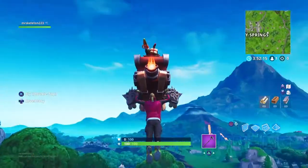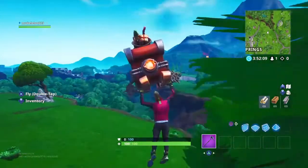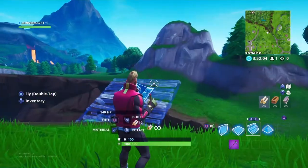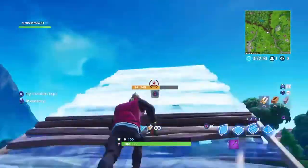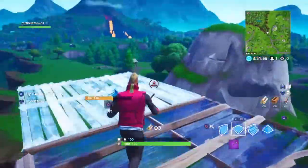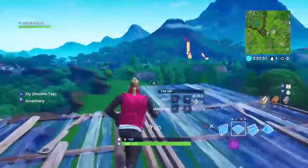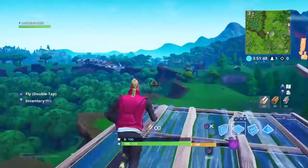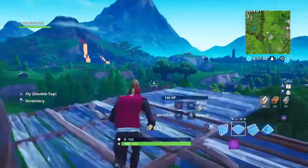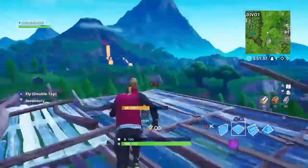And guess what? You always spawn at Salty Springs. And look, you see the volcano over there. You always spawn at Salty Springs. And then Dusty Divot. And then look, you have unlimited materials. You could — I haven't tried it, but you could do this with your friends if you want to.